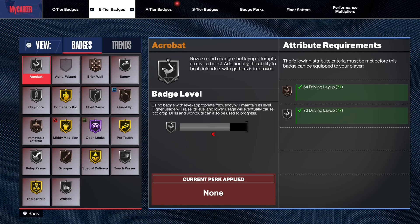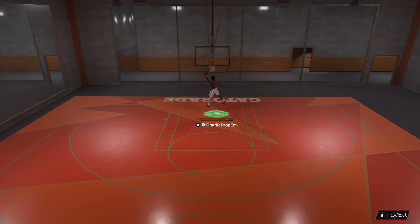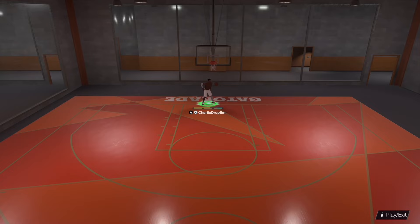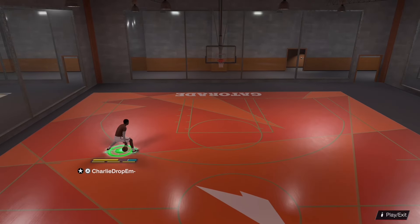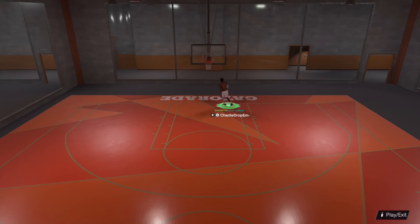If you have gold acrobat or hall of fame acrobat you can probably make even crazier double clutch layups. What you want to do is hold R2 as you drive into the paint.